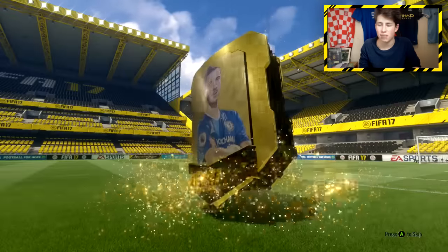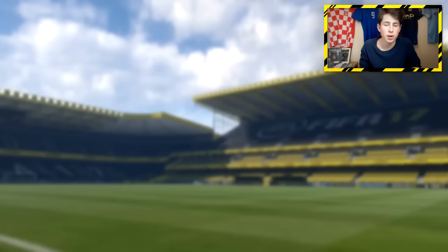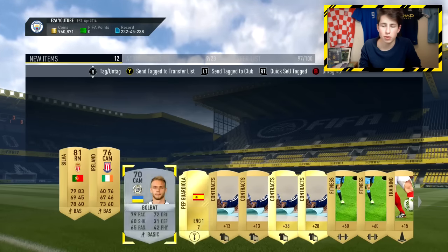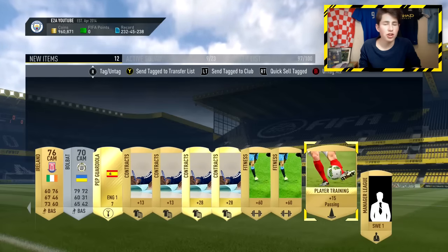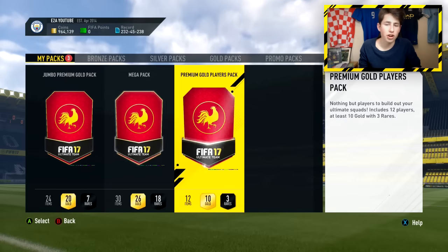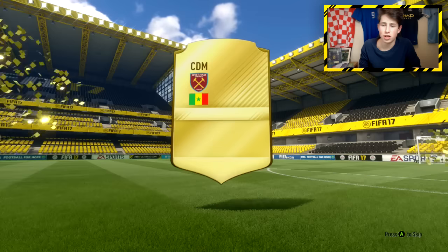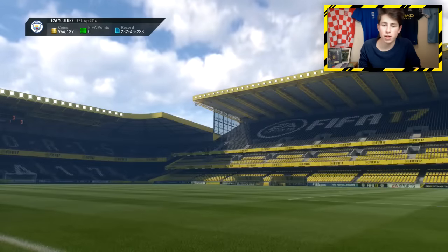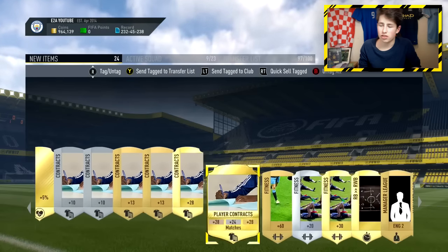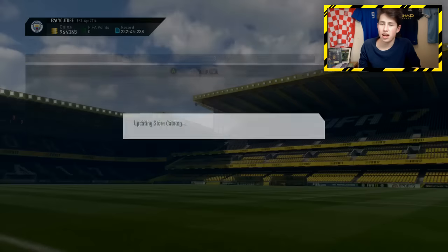Next we've got a Premium Gold Pack — the 7.5k pack. Also, just before this video I opened some of the 100k packs that were in the store for 50k with the half-price sale, and I ended up getting four walkouts and an inform. If you want to see that pack opening, leave a comment and a like and I'll try to upload it tonight. Now we have the 15k pack — if we get an inform, a walkout, or even just an 84-rated card, that'd be great. We get Coyarte from West Ham, who is actually a decent player on this game. We get two fitness cards which sell for about 1.5k each right now.